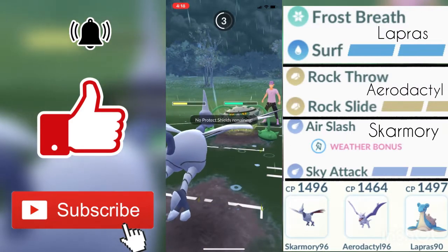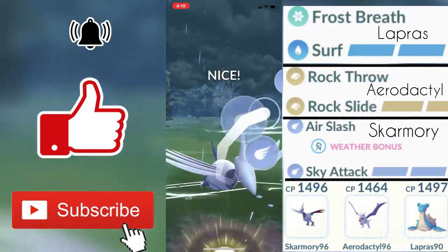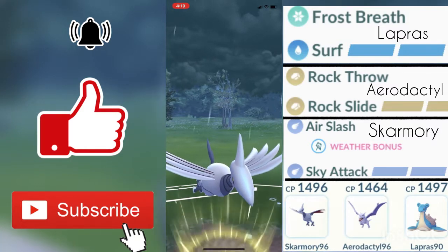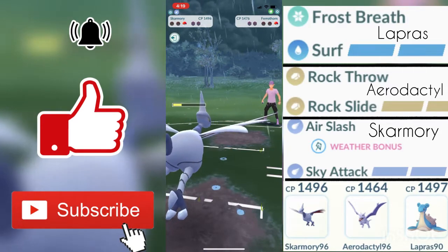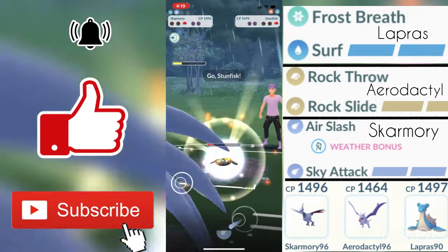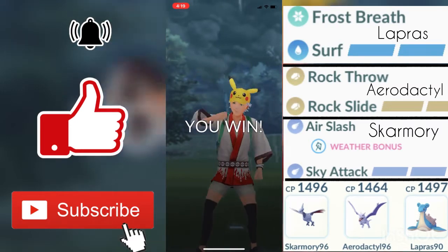The final two Pokemon are Ferrothorn and Stunfisk, and Stunfisk is in the red zone, so if he swaps onto that it would be really good for me as it allows Skarmory to farm up a bit more energy. My Sky Attack loaded up pretty fast and I ended up getting a direct hit since he has no shields left. I think he went AFK, but even if he didn't I still could have won because my Stunfisk would put enough damage in that Ferrothorn couldn't get another Power Whip in time. That was a really close fight.